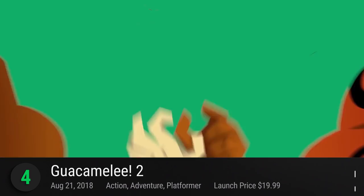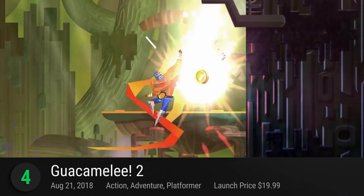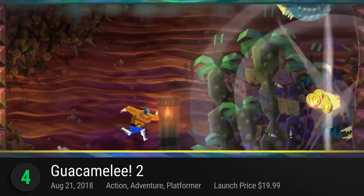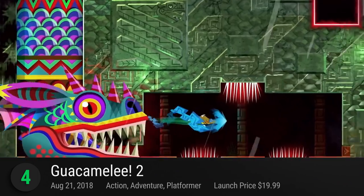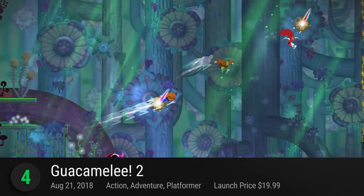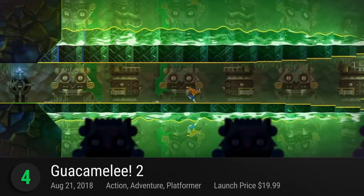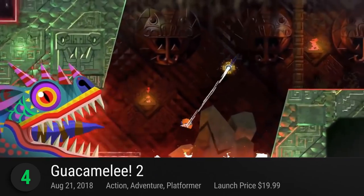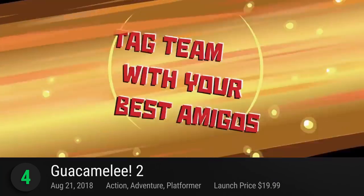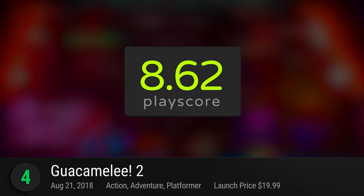Number 4: Guacamelee 2 — your luchador skills are needed once again in the sequel to Drinkbox Studios' action Metroidvania game. Uppercut your way to victory with the game's new stunning handcrafted levels set in a colorful Mexican world. Power up your hero and seamlessly weave across the vibrant Mexican playground. This latest entry offers a bigger map bustling with secrets, a new upgrade system, and a four-player co-op mode to enjoy with your friends. It has a playscore of 8.62.